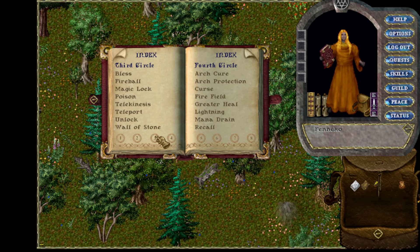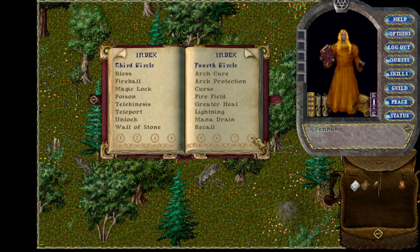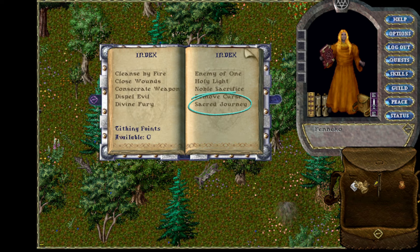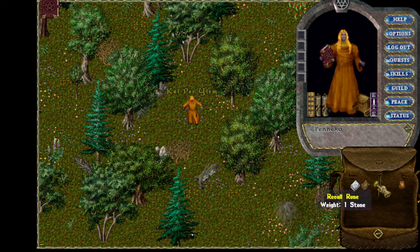Certain skills allow you to use spells to move around faster — skills such as Magery and Chivalry. You can use such spells as Recall, Gate Travel, or Sacred Journey. All you need is a Rune. Mages can easily set a location to one by marking the Rune with the Mark spell.